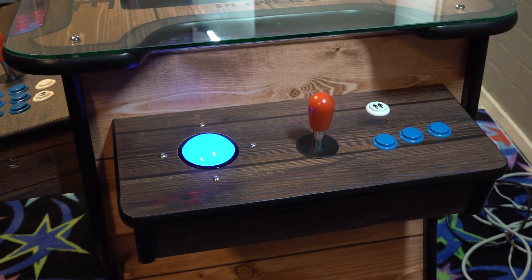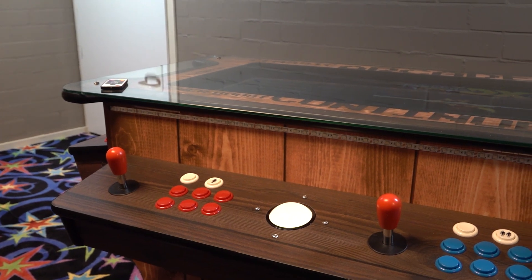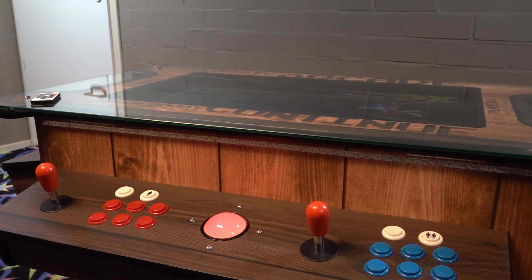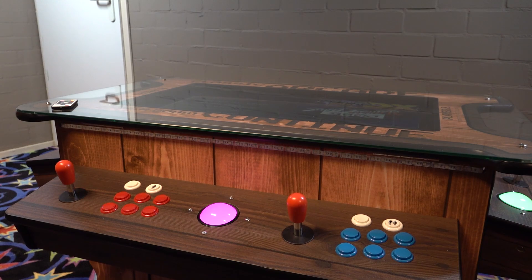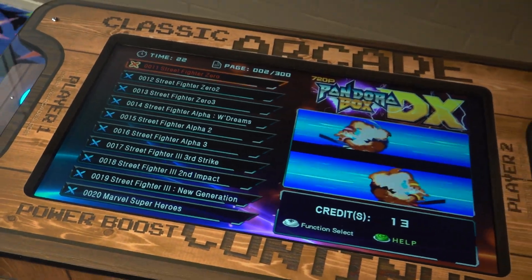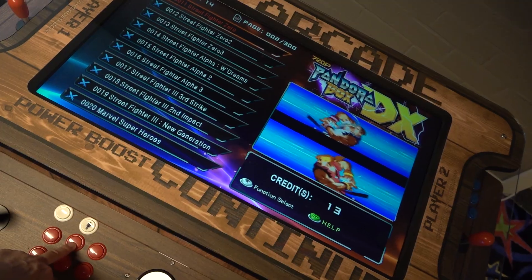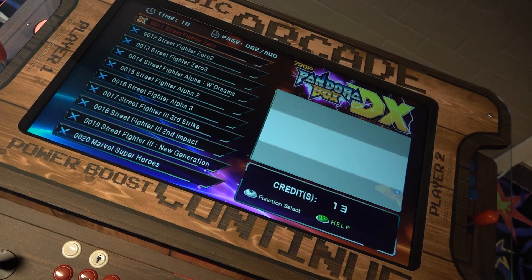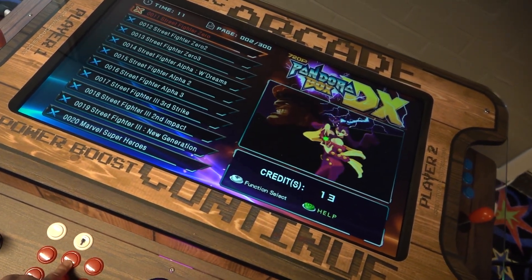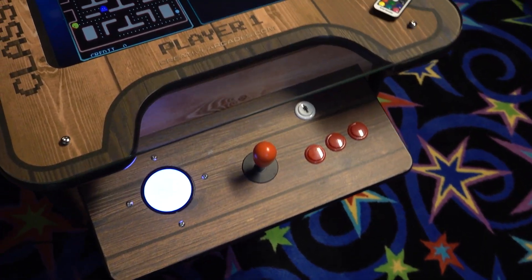And now we have so many crazy machines with so many new features. With the built-in Pandora's Box DX, this thing also comes with Tate Mode. In other words, we can switch between the two-player mode where we can play casual Street Fighter games, and you can also switch to Tate Mode, having the monitor in the perfect position to play games like Mappy, Donkey Kong, Pac-Man, and Galaga. Just holding the B button switches between these modes.